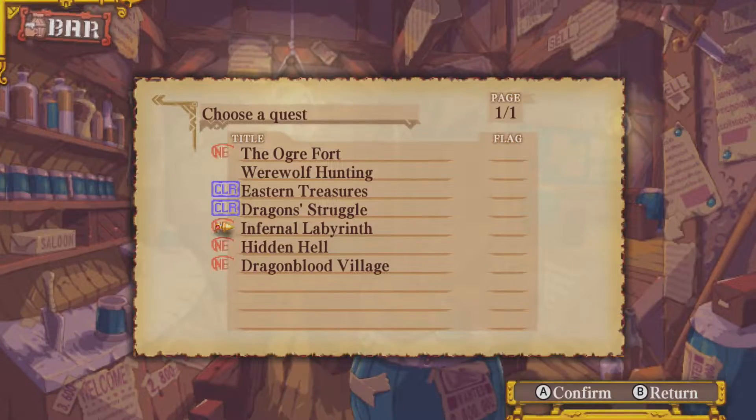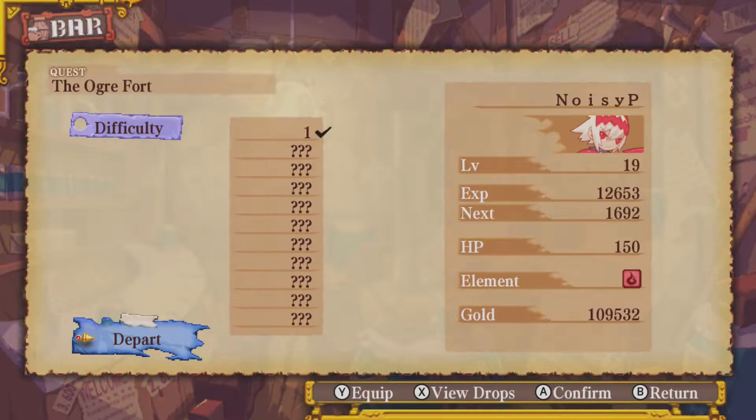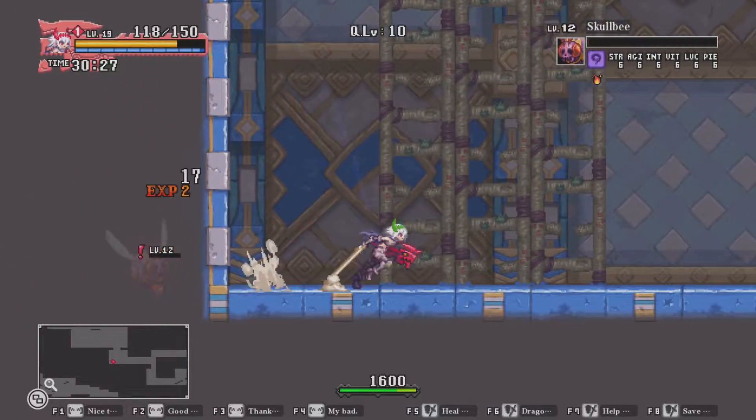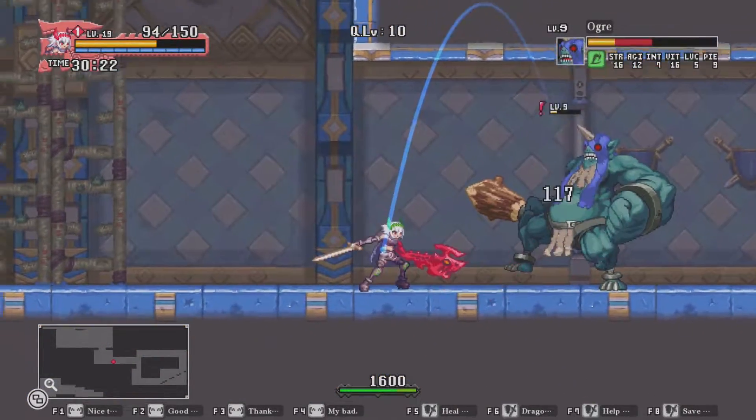The gameplay is streamlined into missions that are accepted at the tavern. Here, players can take on quests of various objectives to gain levels and collect materials. Each time a mission is complete, a higher difficulty is unlocked for you to replay for more experience and loot.